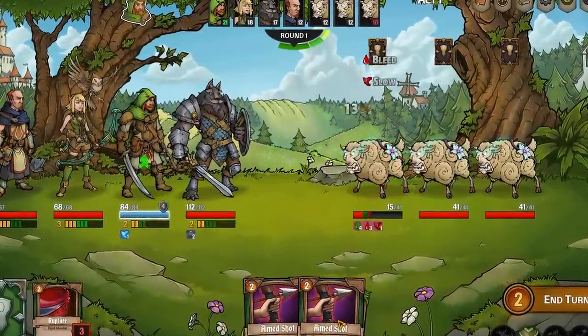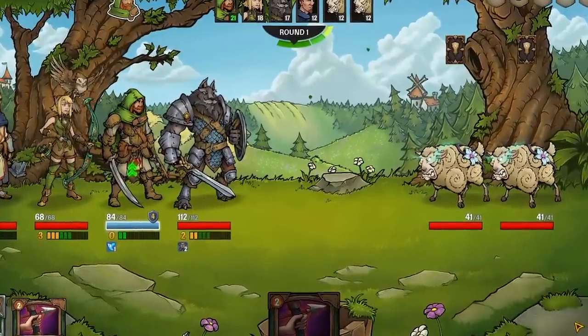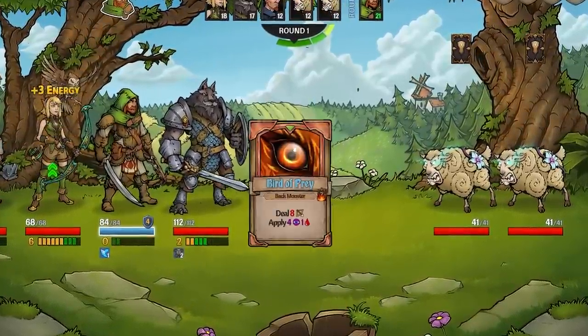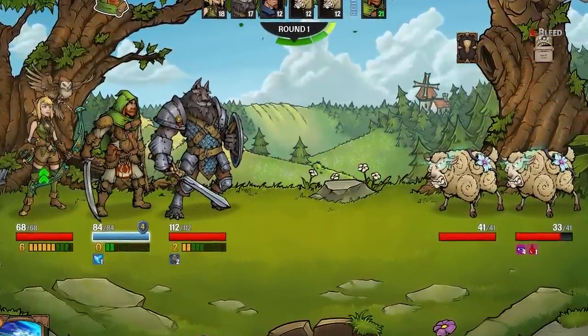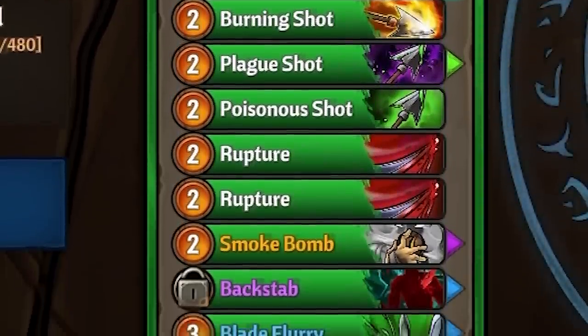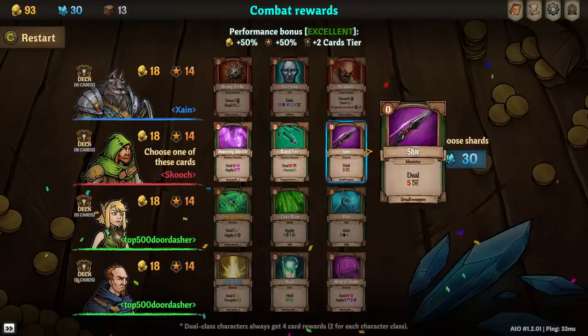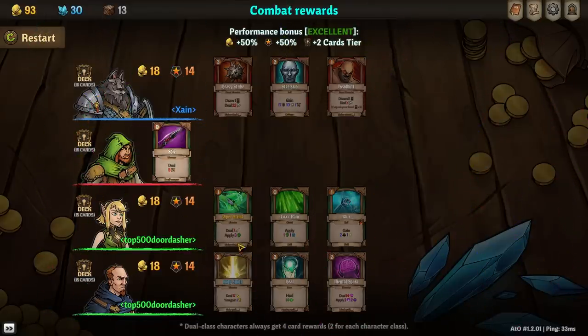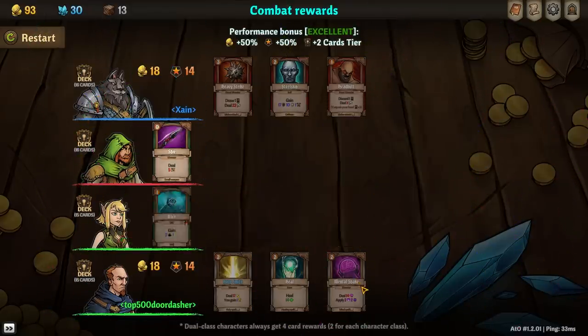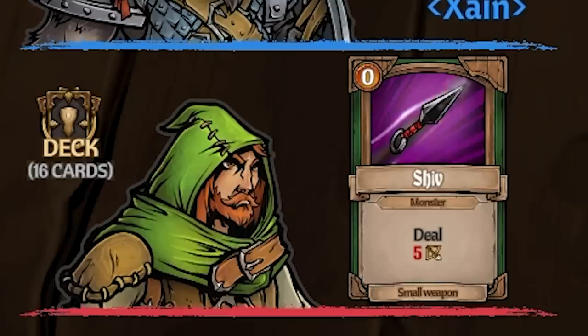Our journey starts off the way most journeys do: killing demonic sheep in an open field. There's a ton of mechanics in this game, but I'm going to explain the ones that matter for our quest and the others as we go. Every character has a set deck that you build as you play. You take turns based on speed and lose energy when you use cards. Whenever you win a battle, you're able to select a new card to add into your deck, or you could just get blue shards.